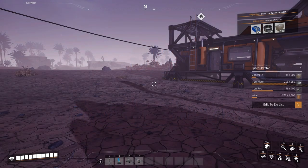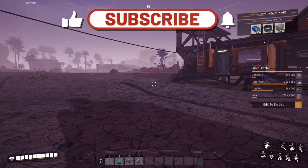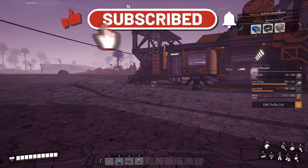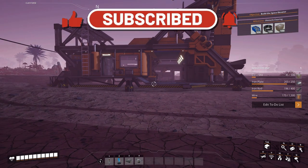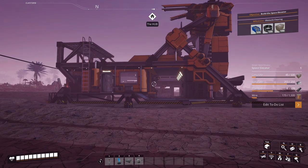Hello, all you pioneers out there, Commander Kingfish here, and I am back in Satisfactory 1.0. We are in the process of starting to work towards our objective, and our next objective is to build a space elevator, and our next milestone is obstacle clearing.